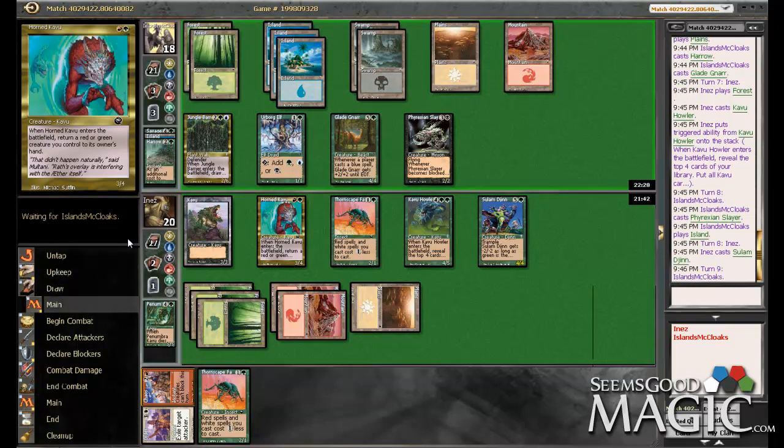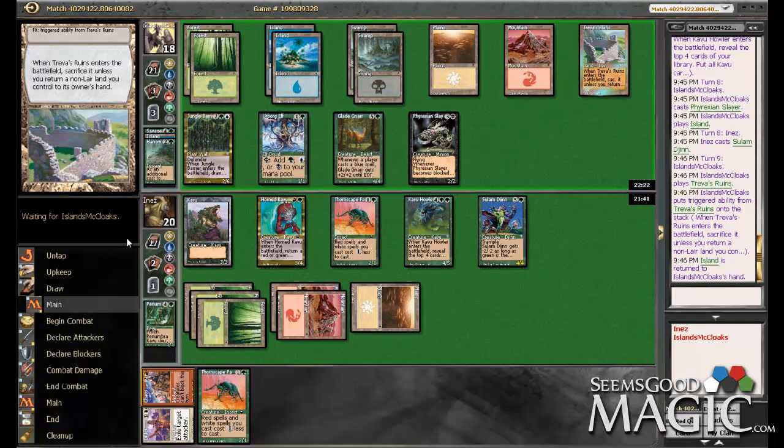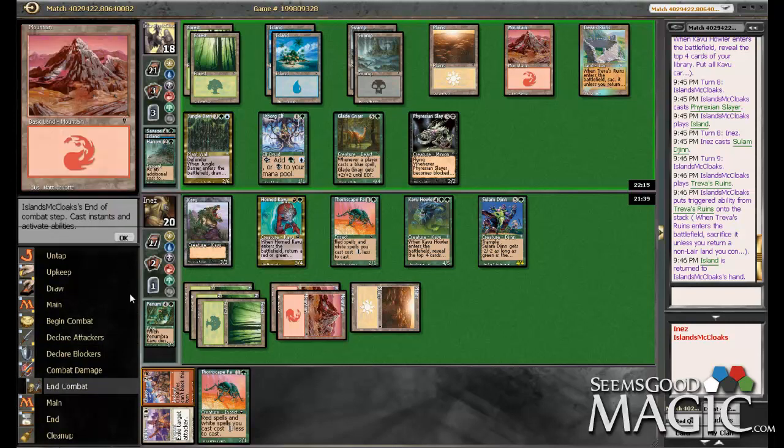3, 6, 8, 12, 16. So if we do Thornscape Familiar, we literally do have lethal. He's got to have an answer to our guys. We'll see if we can be so lucky. We've got to attack with the Slayer. He's holding back — interesting. He must expect me to get there pretty soon.